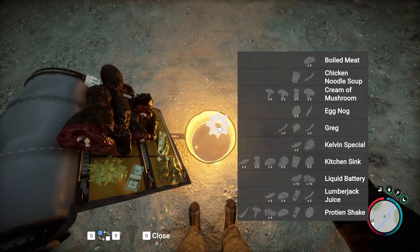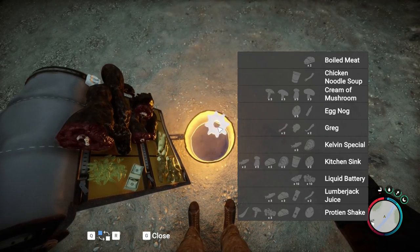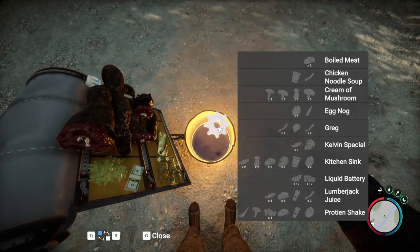Here's all your recipes: you have boiled meat, chicken noodle soup, cream and mushroom, eggnog, Kelvin special, kitchen sink, liquid battery, lumberjack juice, and protein shake.